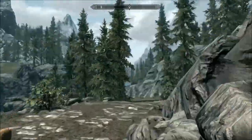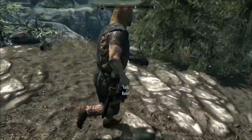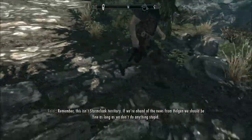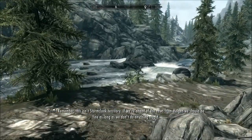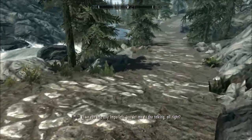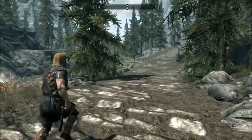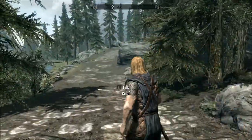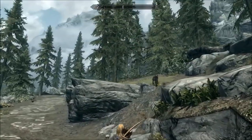Let's go from a lower point here. Ralof - this is me running. This isn't Stormcloak territory. If we're ahead, we should be fine, as long as we don't do anything stupid. If we run into any Imperials, just let me do the talking. So he's going to handle the situation if we run into any Imperials. And that's a wolf - and I'm about to get my bow out.